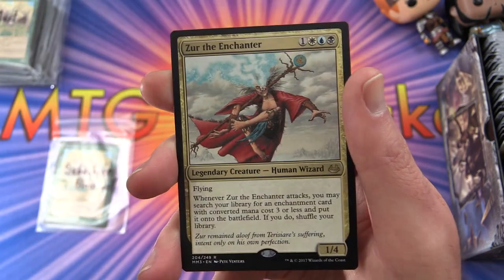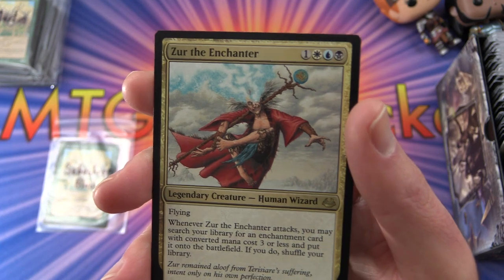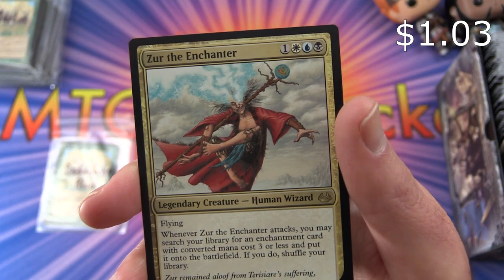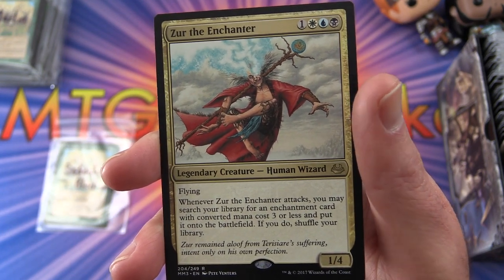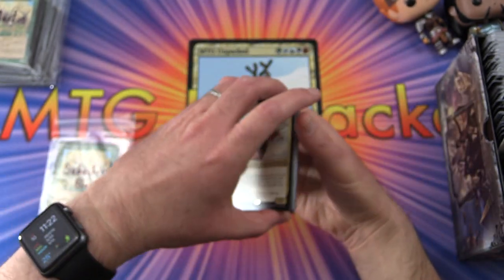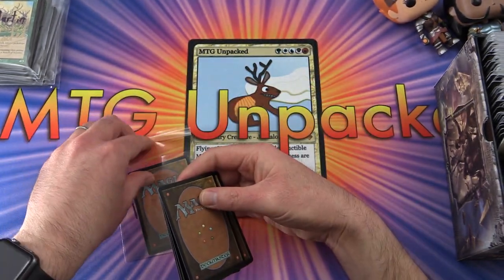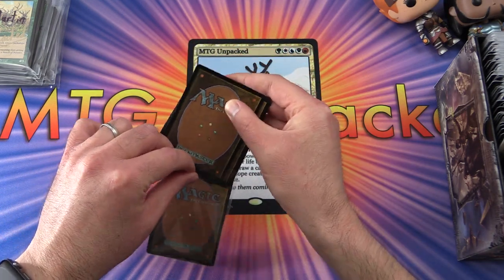A lot of what's in these packs is stuff I've pulled throughout the channel's history — plus some older boxes like Eternal Masters, Modern Masters 2017, Amonkhet, and Hour of Devastation. The third rare for Sebastian is Zur the Enchanter — legendary creature human wizard, one-four for four mana with flying. Whenever Zur attacks, you may search your library for an enchantment card with converted mana cost three or less and put it onto the battlefield; if you do, shuffle your library. Thank you Sebastian for being a patron — pack opening coming next week.